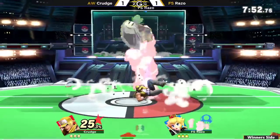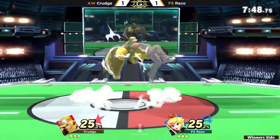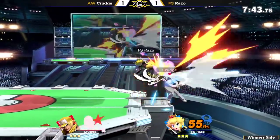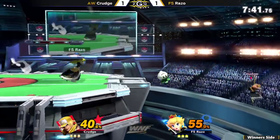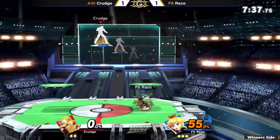Crudge brought it pretty close last one here. Razo had the right mindset — keep my distance as much as possible. But here is Crudge gonna get the grab and put him up. There's such a big deficit — 55 to 25. Half a deficit, I would call it. Oh, that's it. This is kind of a scary matchup for Peach though.